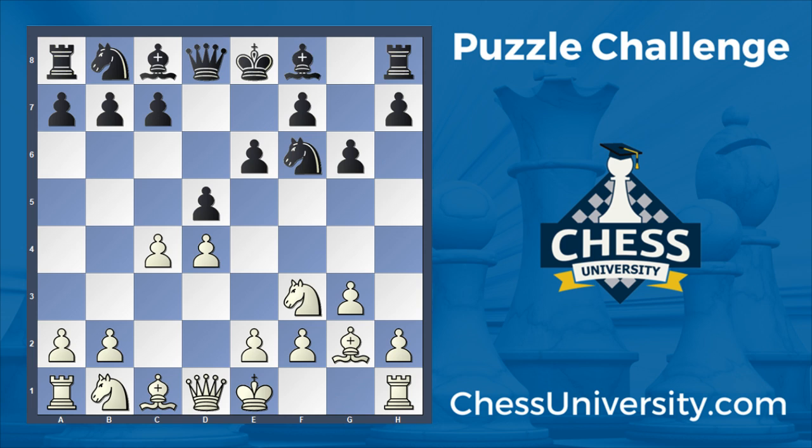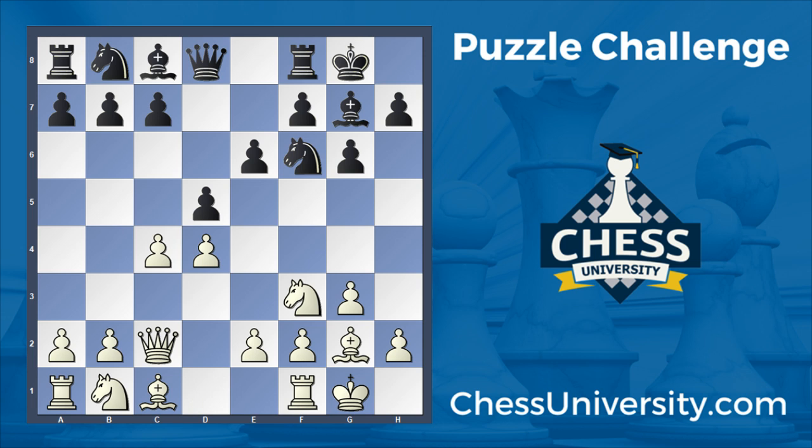Anyway, knight f3, bishop to g7, and both sides castle. Already white has achieved a very nice position with pressure in the center.